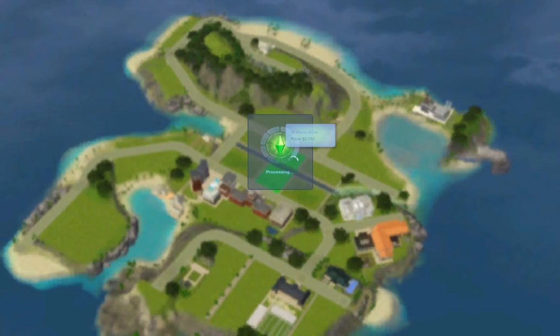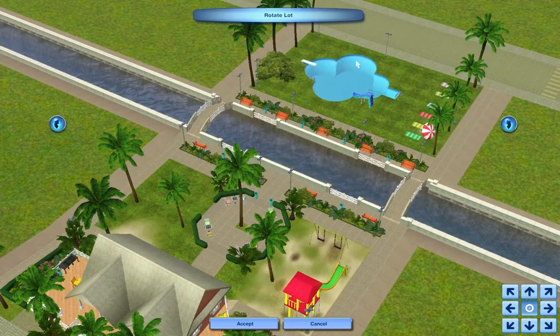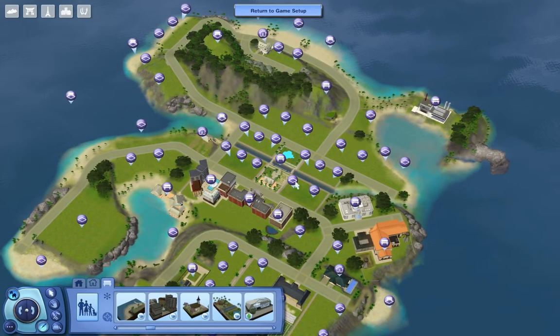Delete whatever objects it thinks it has first, then you can place the lot. Go through any world you have - whether it's EA's or custom - delete some houses or families and put your own in. It takes a long time to do all the processing. For this world I also added a pool since this town doesn't come with one. Go through, set everything up, and then I'll show you what to do next.